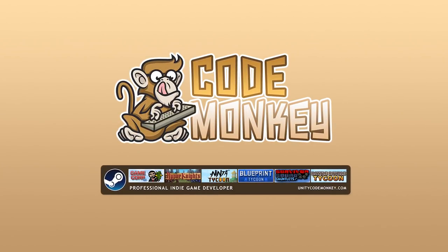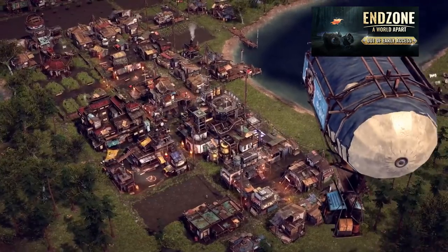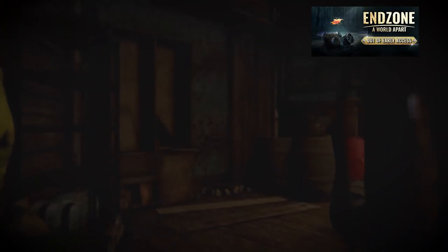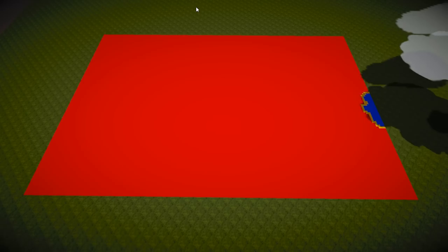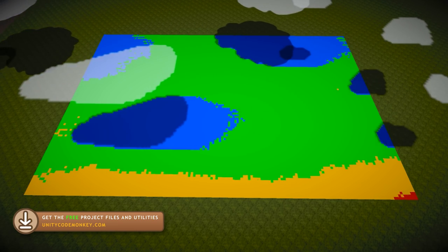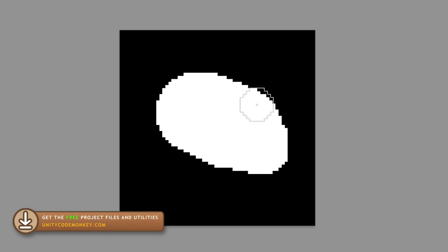Hello and welcome, I'm your Codemonkey! Here is the game Endzone, a world apart, which features some interesting mechanics and systems. Let's inspect and remake the Soil Moisture Radiation System to see how it works. It involves a grid system, spawning some moving clouds, adding moisture as the rain falls, making the water spread throughout the map, and of course dealing with radiation.